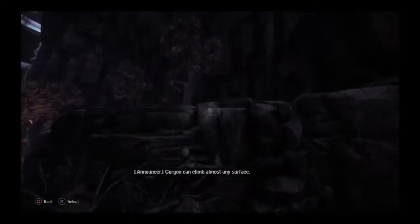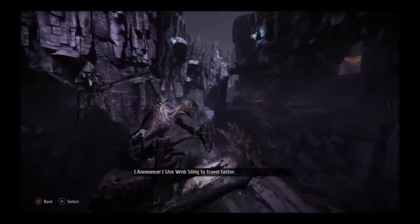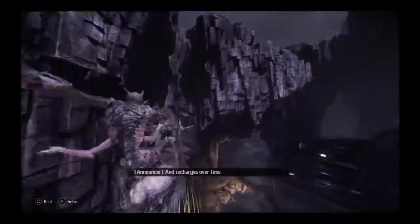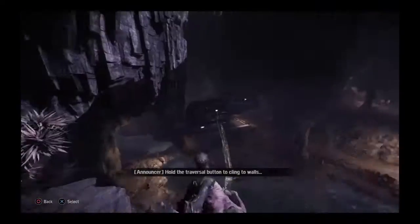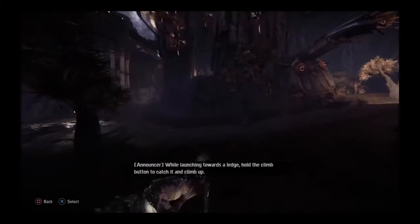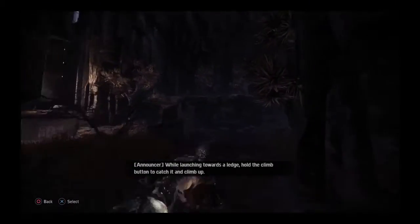Gorgon can climb almost any surface. Use Web Sling to travel faster. Web Sling launches you towards the crosshair's location and recharges over time. Hold the traversal button to cling to walls and launch surprise attacks. While launching towards a ledge, hold the climb button to catch it and climb up.